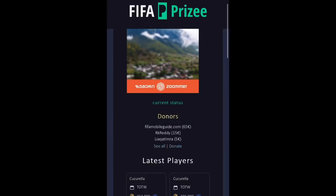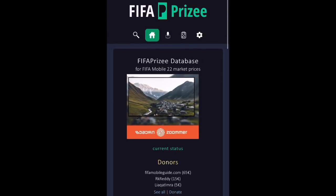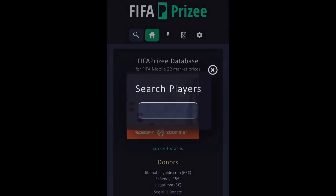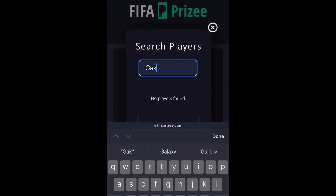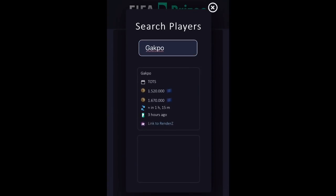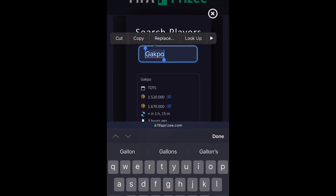I'm going to show you how to find out the refresh time. There's a site called FIFA Prize — I'll put the link in the description. If you search for any player, for example Gacpo's Team of the Season card, you'll see at the top that it refreshes in about one hour and 15 minutes, so you know exactly when to go and purchase the player.